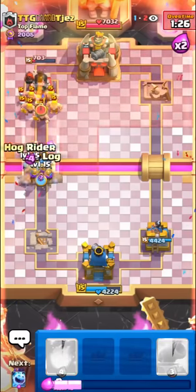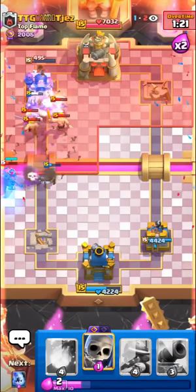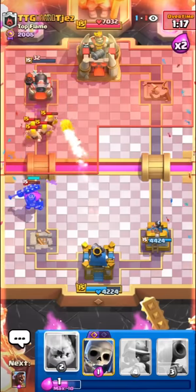Hog will get maybe one more hit - perfect. And we have three Musketeers! It's so funny getting three Musketeers with 2.6 against a beatdown deck. I feel like we might have it - not sure if this Hog will do too much, but it might take tower actually. Or we can Fireball if we need it. Good game.